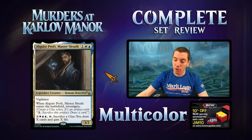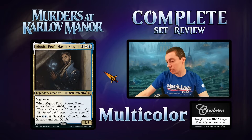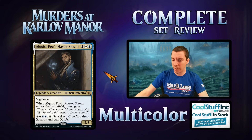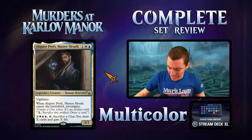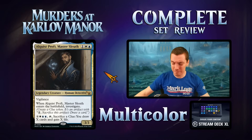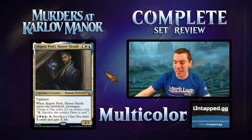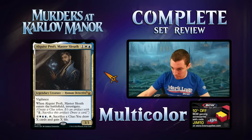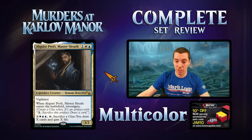You can pay the mana cost of Sphinx's Revelation, sack a clue, and cast Sphinx's Revelation — which is pretty interesting. It's a bit weird because Sphinx's Rev doesn't typically play in the same deck as a three-mana 3/3. The floor is already pretty good, and if there's some weird control deck where you can sit on this, it could work. I don't think the Revelation part will be super important, but if there's a detective deck this could make moves. Probably not good enough for constructed, but in limited it's a windmill slam.